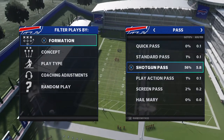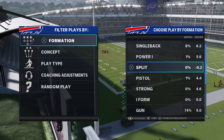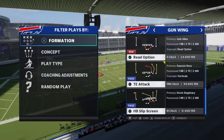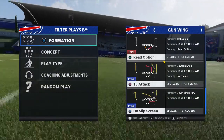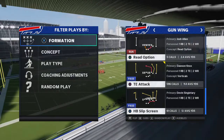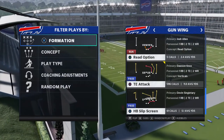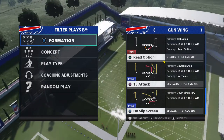The most important passing concept I wanted to talk about is the four verts concept — not the actual four verts play itself, but the cross in the middle. Crossing routes are very lethal in this game. I would mix that up with a slant coming from the opposite side or same side, maybe a drag coming underneath — different ideas and game plans to confuse or manipulate the AI and make your game better.